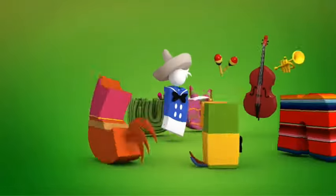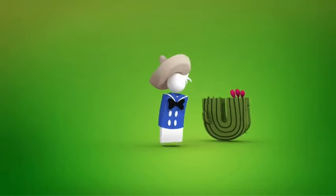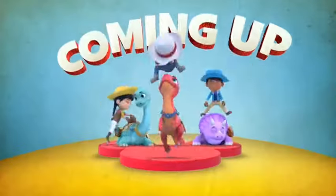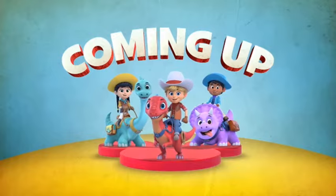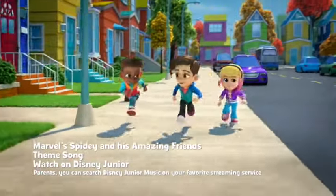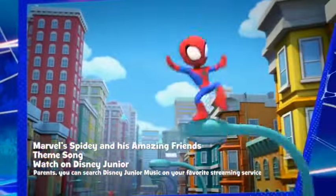Now we see a pretty old Mickey Mouse Clubhouse Donald Duck Disney Junior logo bumper. It looks like it has a Spanish theme — Mexico-themed or something — with quinceañeras and cacti. Though it's not exclusive to Mexico, of course.